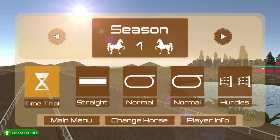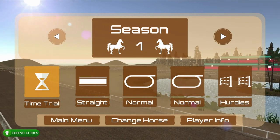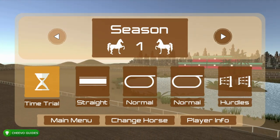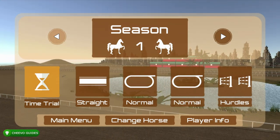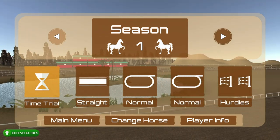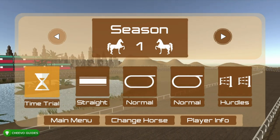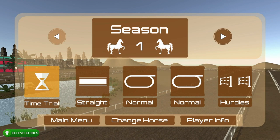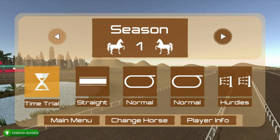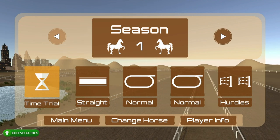There are five different races in each season and there are 10 seasons total. We have to complete all 10 seasons and at least get top three in each race — you don't necessarily need to get first place at all. So basically we have 10 seasons, five races each, giving us 50 races to get the full completion, which is going to take about two, maybe even three hours depending on your skill.